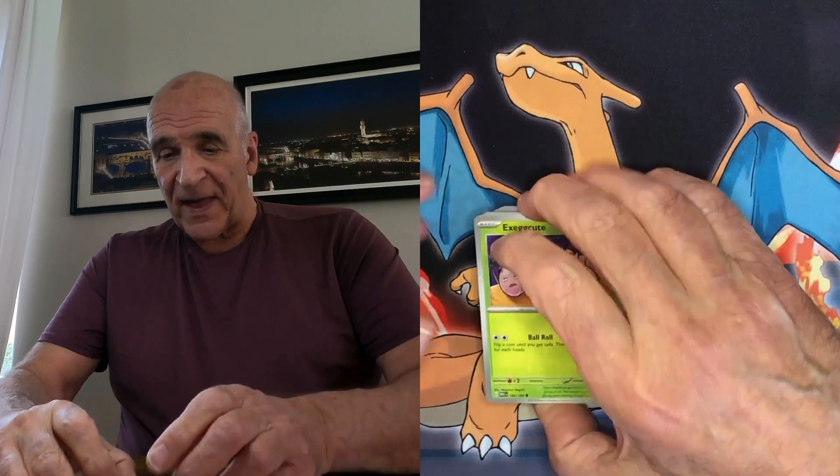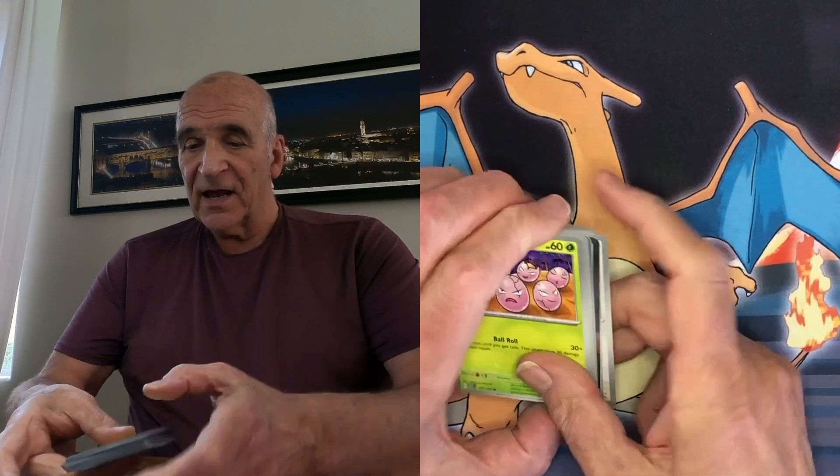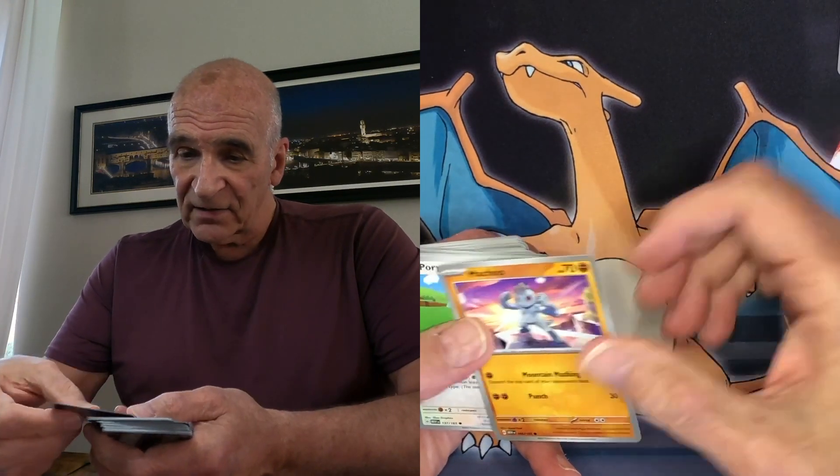So we have Exeggcute — they are cute eggs. We have a Clefairy, which is — I'll get in trouble if I say it so I won't. It looks like the champ but not really. Porygon, Hitmonchain, Butterfree — kind of like a butterfly but it's free. Why does my camera look sideways a little today? We have a Lamprey.